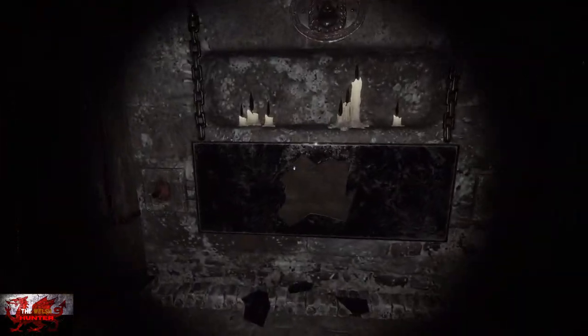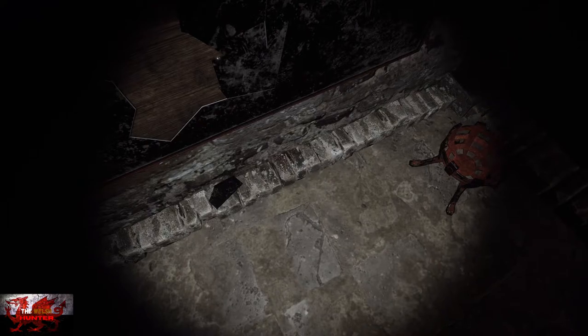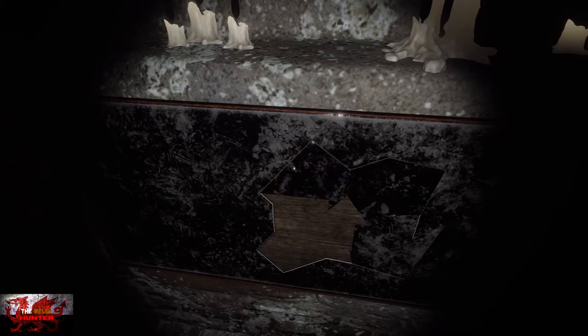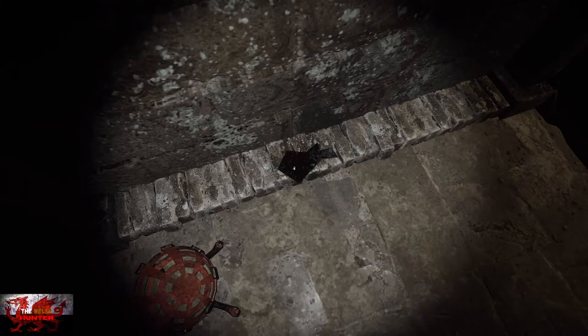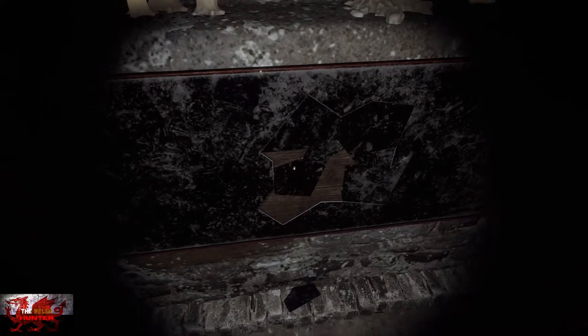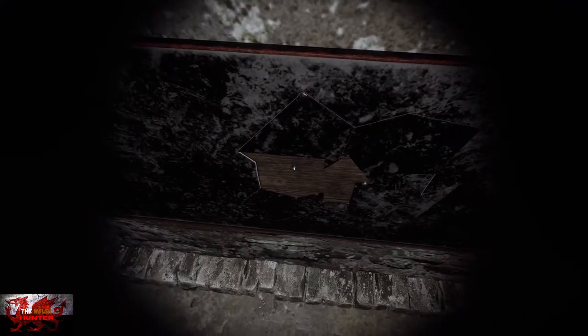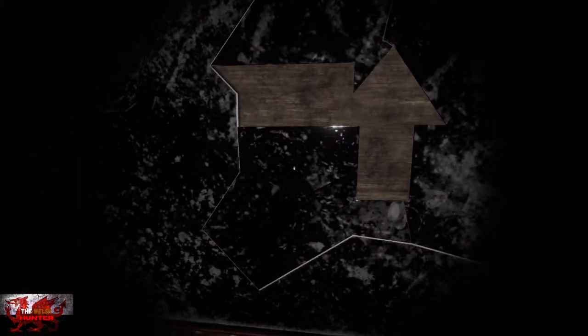Turn to the left. The first mirror piece goes in the bottom right-hand corner. Next, there are three pieces here — grab the very left one first and put that in the top right corner. Then grab the very right-hand piece — ignore the middle piece for now — and put that in the top left corner. Turn directly to the right — you can see the next mirror piece there. Put that one on the bottom left. If you're having trouble, just crouch by clicking the left stick.